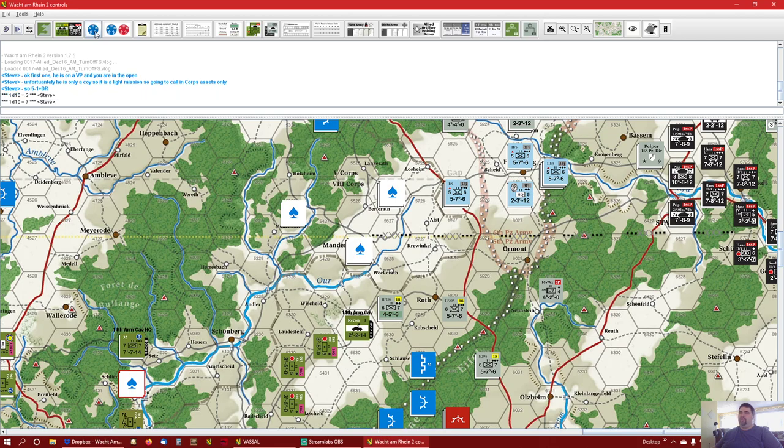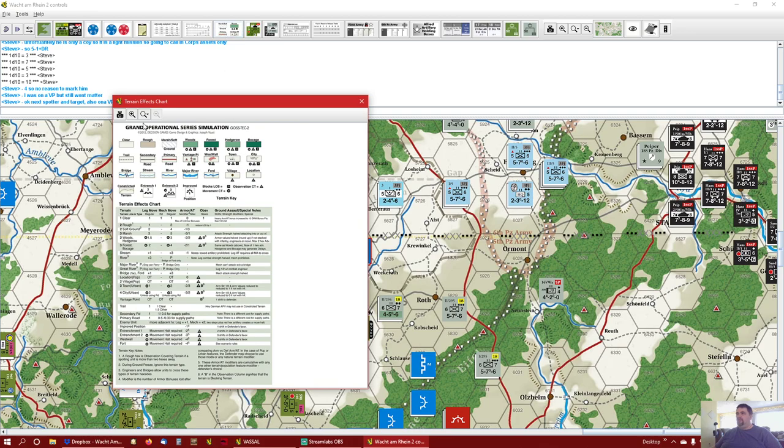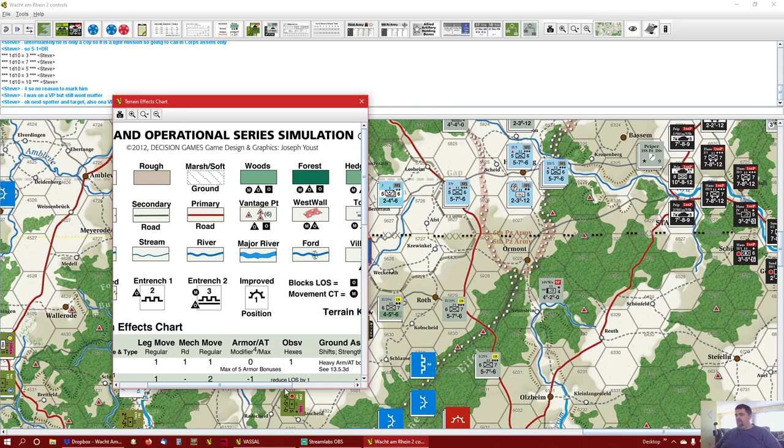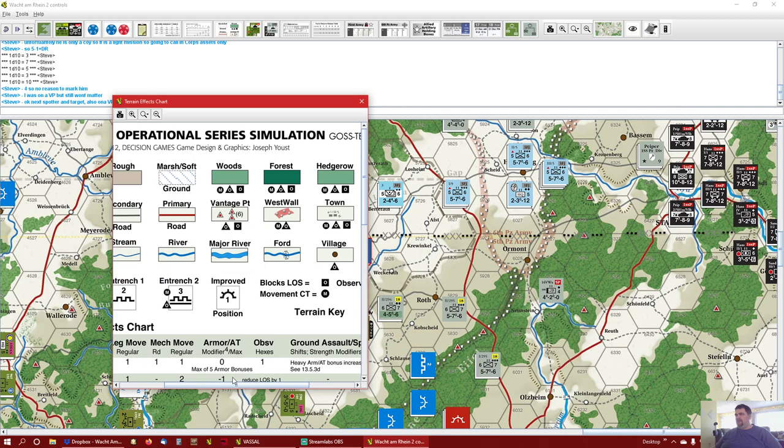So I rolled a zero — that's four total, so no result. Mark those guys as fired. Next spotter and target: also on a vantage point and he's in the rough. If you go on the chart and look at rough, the M means movement covering terrain. The square O — I believe — is observational covering terrain. Actually no, that blocks line of sight. So rough has nothing on it for observational — if you're just sitting there, you are in the open. Next spotter: that's a battalion in an entrenchment — that's going to be good. Rough reduces visibility from three hexes on a vantage point to two, but I'm within two, so we're golden.